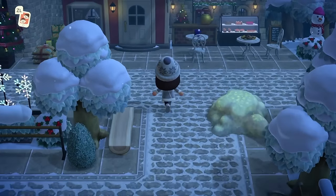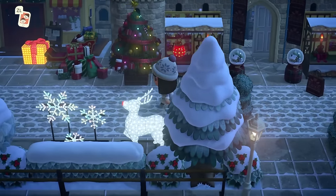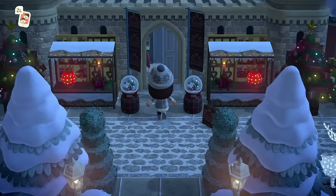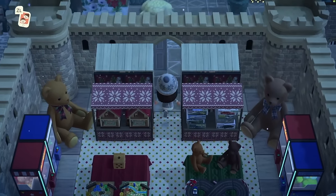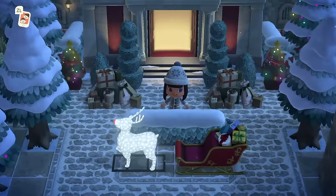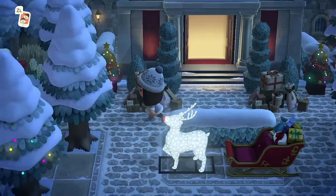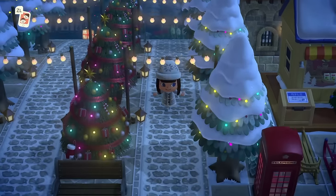One of my favorite areas I built was at the back of the island — Able Sisters, Nook's Cranny on the left, and a toy shop I made that is just so precious. You can actually go inside and there's toys inside the toy shop. The museum came out really pretty and cozy as well. I wish I'd put more thought into some of the areas. But that is my island at number 11 — it is Snowdrop.